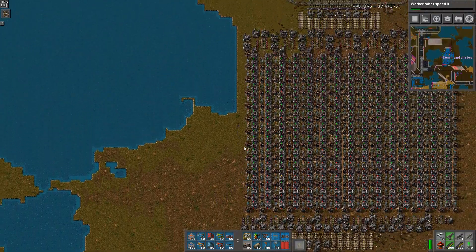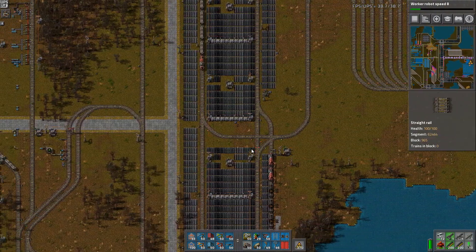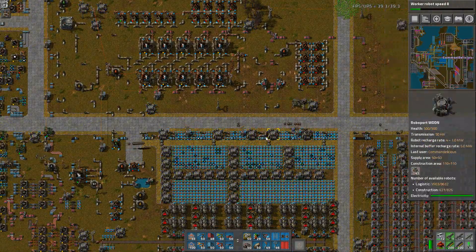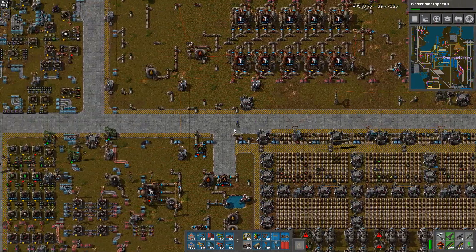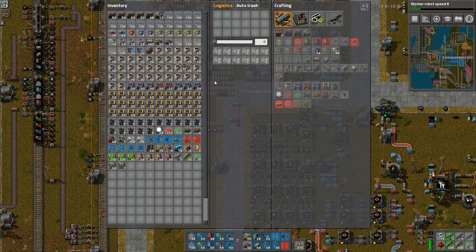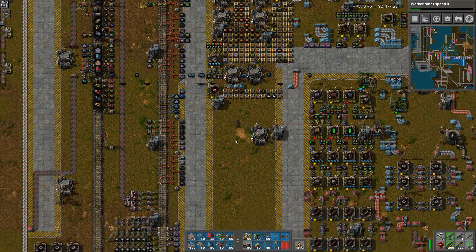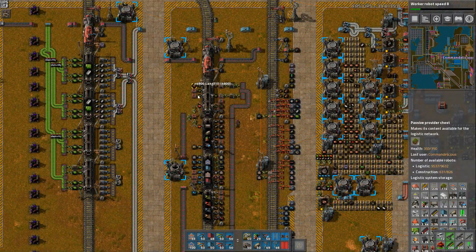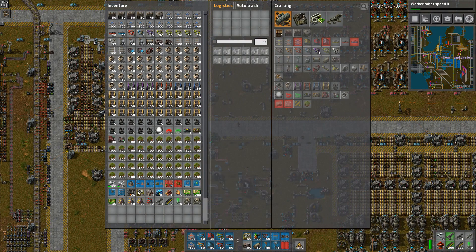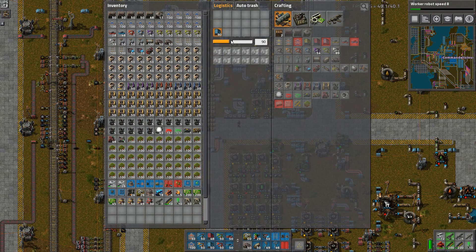They have not enough landfill. What did I want — landfill? Yeah, we have no stone either, so that's something. I also need 24 of those. Let's just order everything I need — some of those, two stacks, some power poles. I need a lot of inserters.